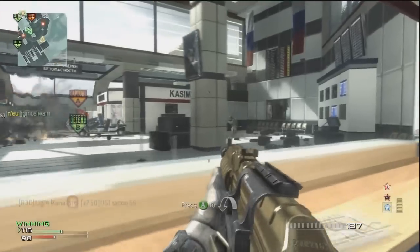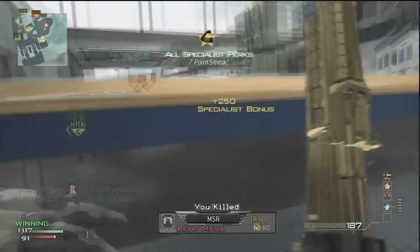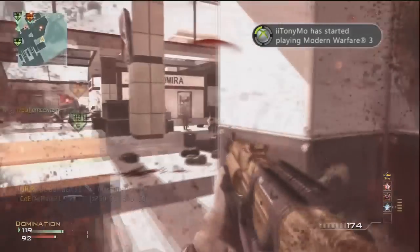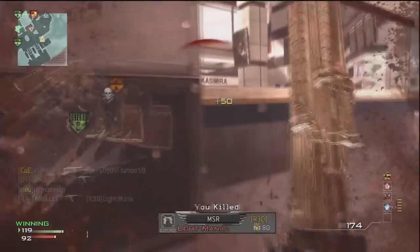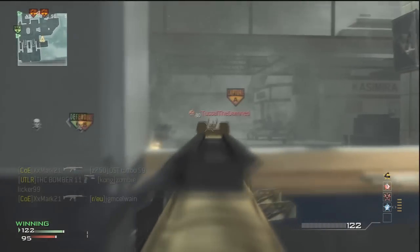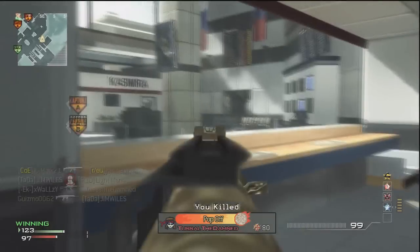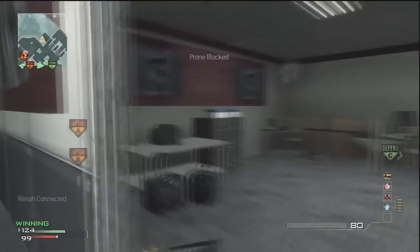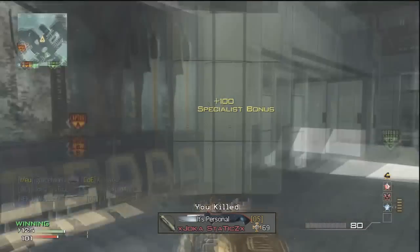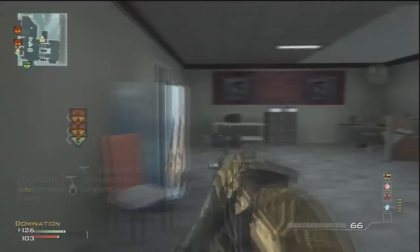Today I'm bringing you an AK-47 MOAB on the map Terminal, obviously with gold camo. I've been trying to get gold guns, and I was using the AK-47 here because I didn't want to use a gun that wasn't in MW2. Guns like the SCAR, ELB, and ACR are in MW2, and I wanted to use those. They're good guns anyway — on MW2 the guns didn't have as much recoil.